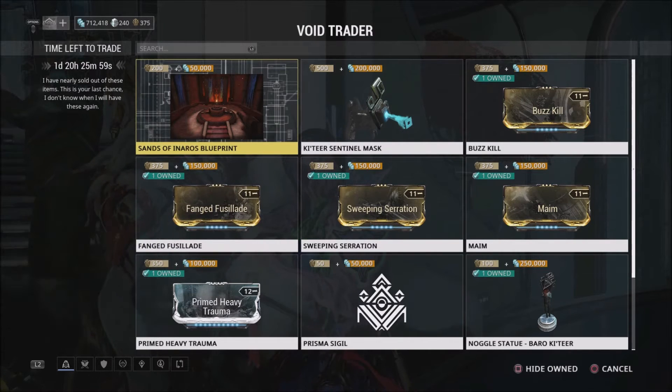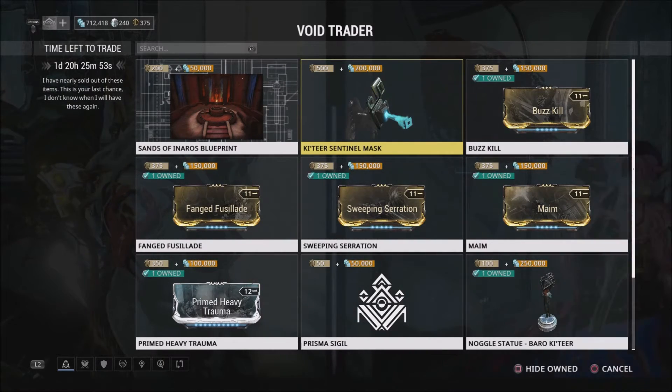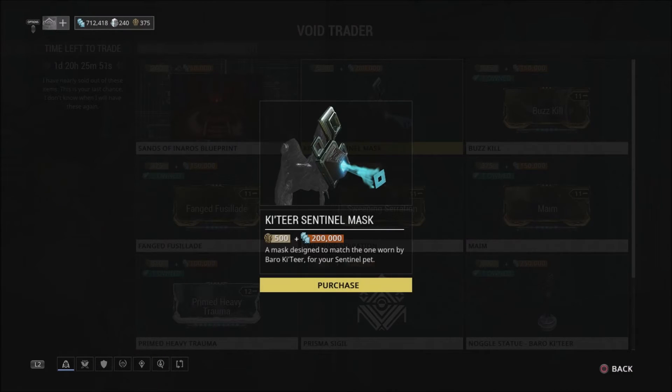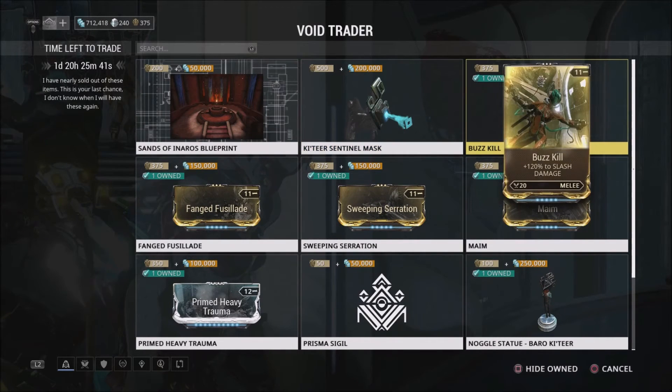First up, we got the Sands of Inaros Blueprint for 200 ducats and 50,000 credits. Then you have the Keteer Sentinel Mask — basically just gives your Sentinel a little goofy Keteer look to him. That's 500 ducats and 200,000 credits, which is pretty pricey for a cosmetic, so I would recommend straying away from that if you're trying to buy everything else.